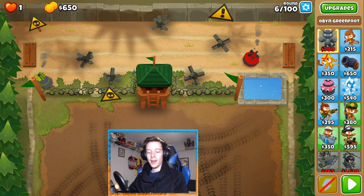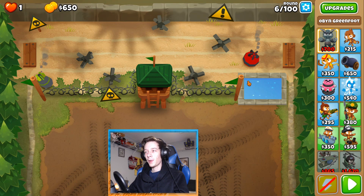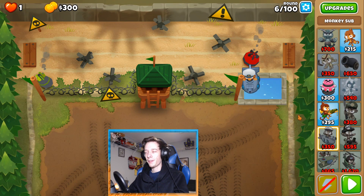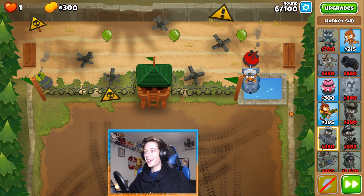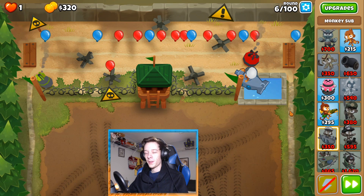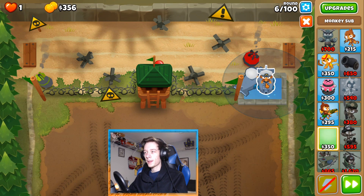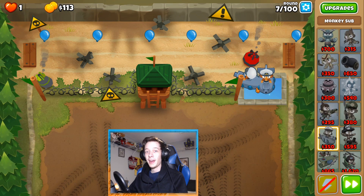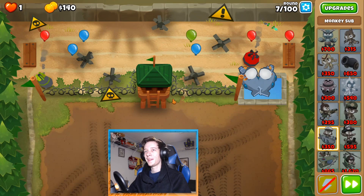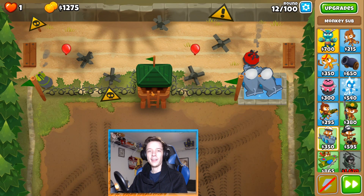Hey, how's it going guys. Today we're doing Firing Range on CHIMPS. To get started, we're going to put a sub in the top left corner, then grab another sub during this round. We're saving up to get rid of the sentry post slash tower so we can free up a good spot for Obyn.